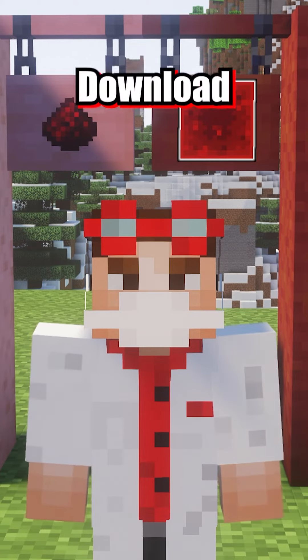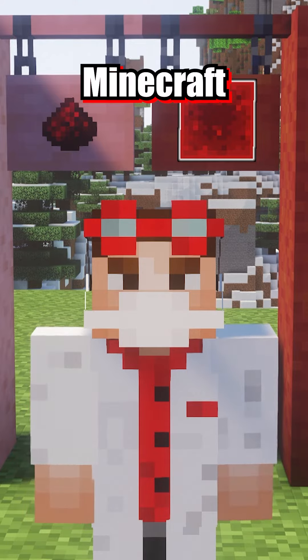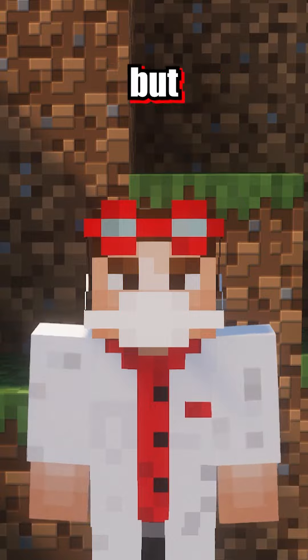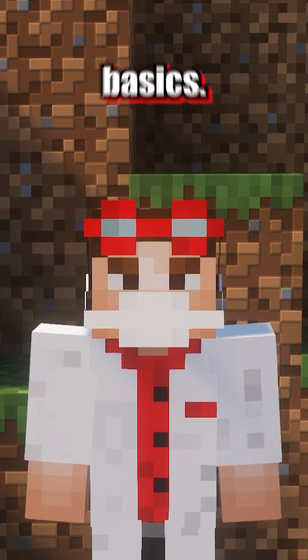Yeah it's just as simple as that. Download the data pack and place it in your Minecraft world folder. Kiki's Better Hanging Signs isn't a game changer but it's definitely a very nice touch to the vanilla basics.